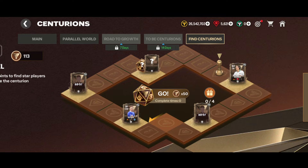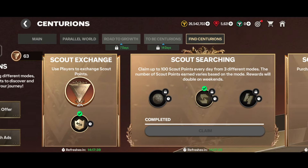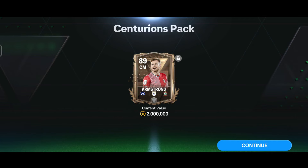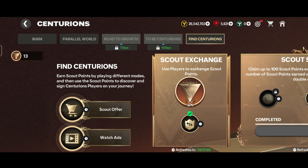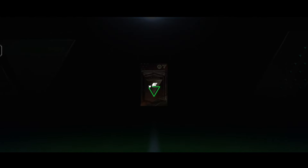Back in the Find Centurions chapter, we rolled the dice again — it's finally time to claim the 88-97 Centurions spare pack. We tapped on free and got an 89-rated Armstrong card. That's our first Centurions card — I thought we'd get the 98-rated card but we didn't. We rolled again and got 100 gems.